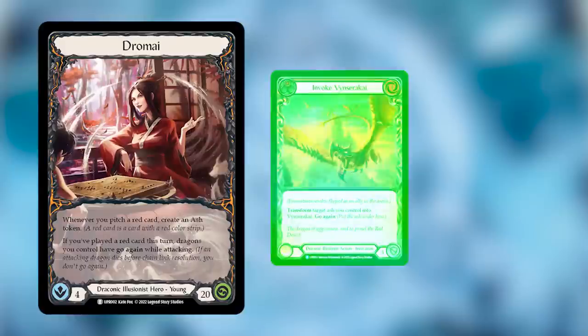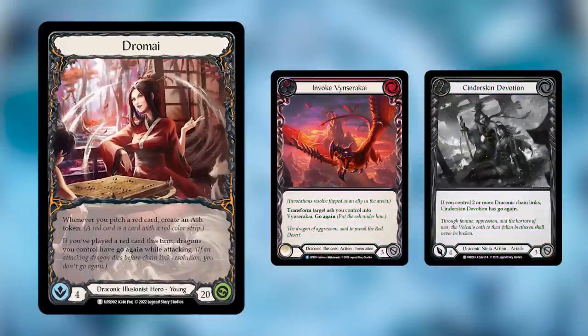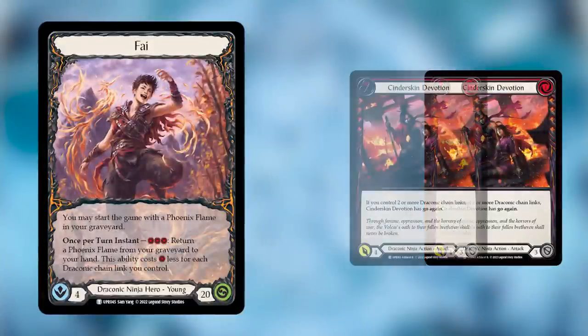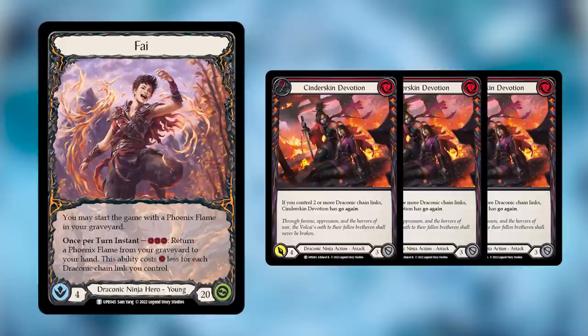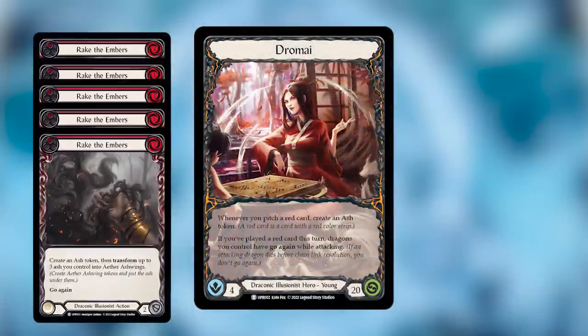When building your deck, you do have to obey class restrictions — so you can't include Ninja cards in your Dromai deck, or Icelander cards in your Fai deck. You can, however, include more than two of a specific color and named card. If you open them, you don't have to follow a Blitz or classic constructed numbering system where you can only include two or three of a certain card. If you open five red Rake the Embers, you can play all five.